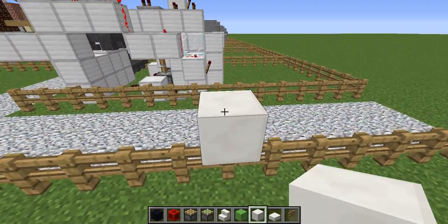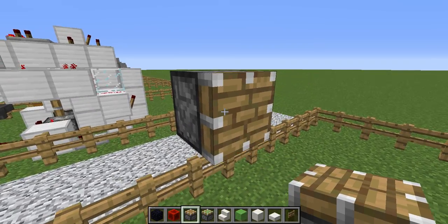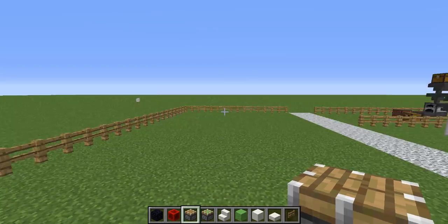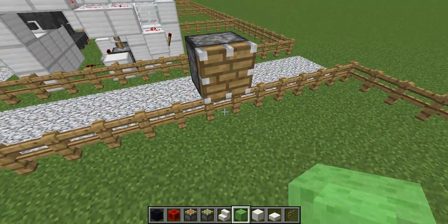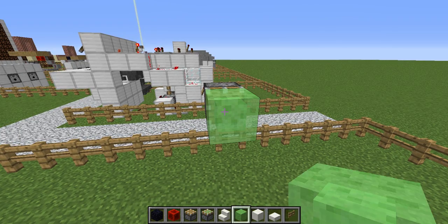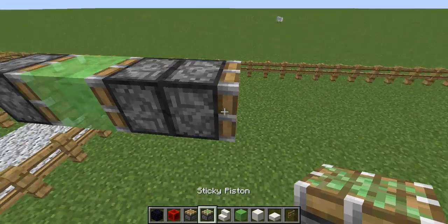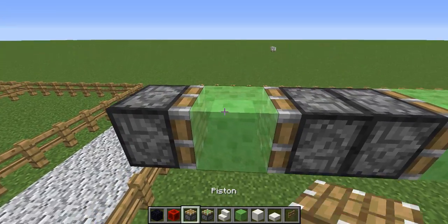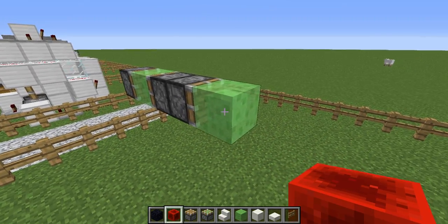First of all, you need to make sure that you have the piston here, and this is going to be pretty much the height where most of your mechanism will be. One thing I would recommend is having it at least two above the ground if you want to have it as a flying machine. And then you put a slime block there, then you put pistons here like this, put a sticky piston gun back there and a slime block. And that's pretty much the basic engine done. Then we put the Redstone block there in order to start the engine, well, put it in standby mode.